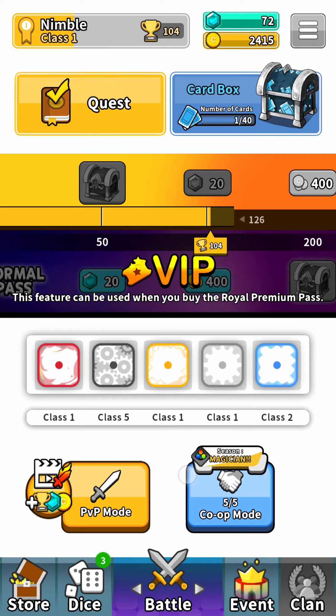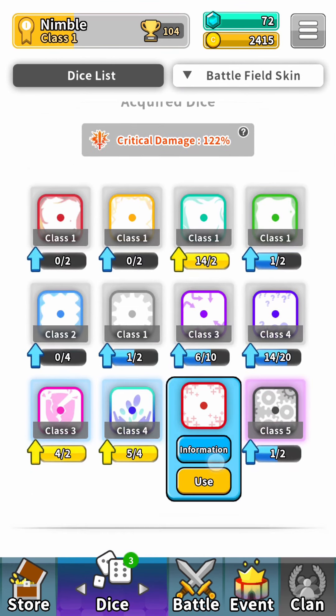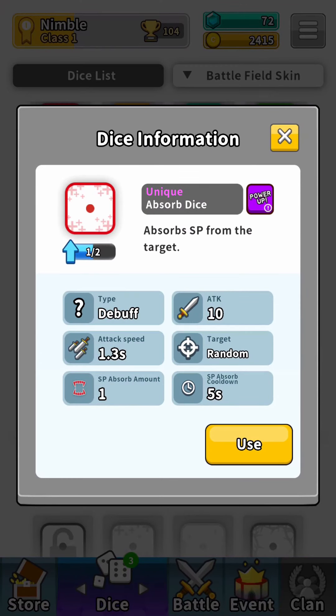Here's a new one - Absorb Die. That's pretty cool. So let's go check out Absorb Die. What does that one do? Absorbs SP from the target. That's interesting. So I guess this is a way that's probably very useful especially in the beginning of the level, because it means you can deploy more towers faster.